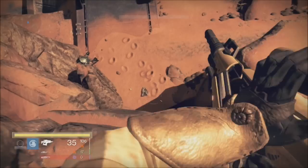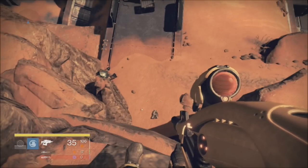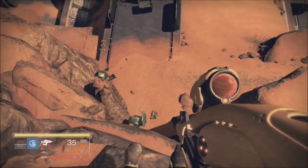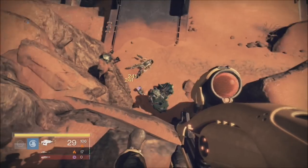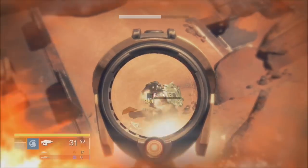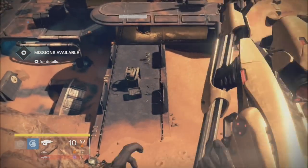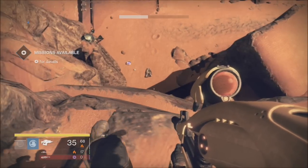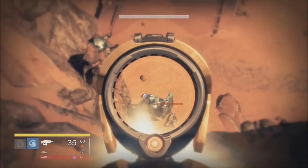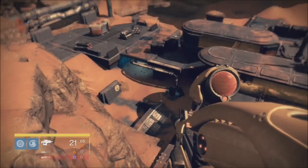Basically what you want to do is make sure you kill every single enemy that comes out of here — the better chance you'll have of engrams dropping. I got a purple engram the other day in like three minutes. Just wait here a couple minutes and I'll jump up there when I get some engrams dropping and let you know about how long it took to get those.